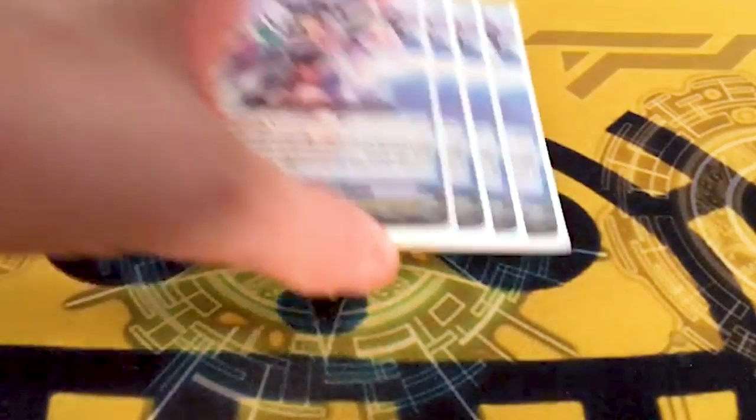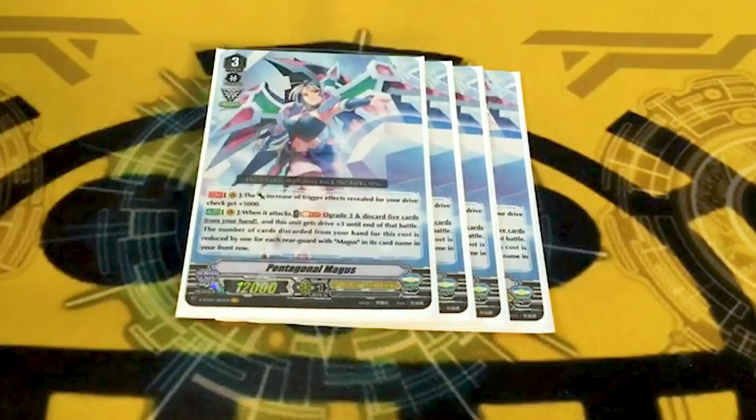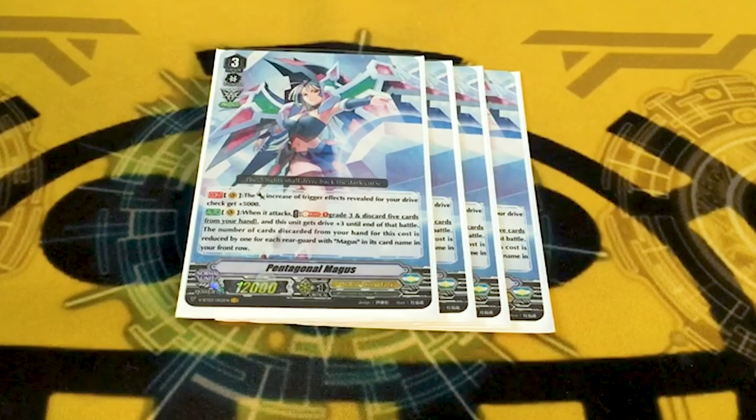Main Grade 3: Pentagonal Magus. She's a good card. Her first ability is continuous — increase the power of your trigger's power increase when you drive check by 5k. So when you drive a trigger, it gives 15 instead of 10, so not a 10 and 5 split between two — it's 15 to 1. Also, it specifies drive, not damage, so you can't make it a 27 on your opponent's turn.